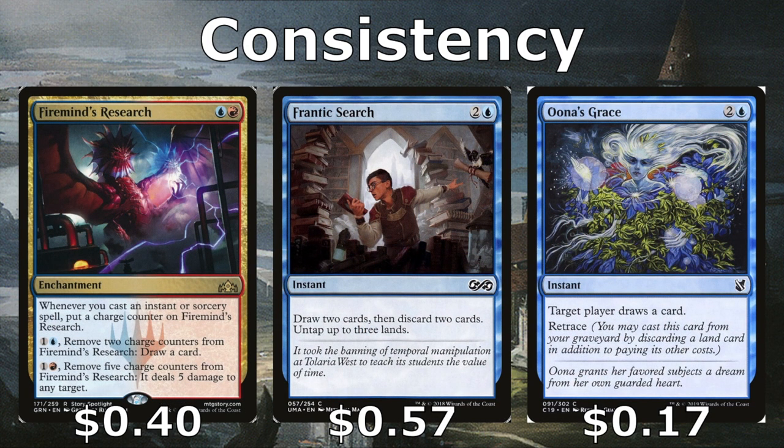Firemind's Research is an enchantment that comes down for two — whenever we cast an instant or sorcery we get charge counters, and we can remove two counters to draw a card or five counters to deal five damage to a target. Frantic Search is great in this deck: pay three, draw two, discard two cards we want in the graveyard anyway, then untap three lands. With our bounce lands that tap for two mana, we can net floating mana while filtering. Urza's Ruinous Blast helps with draws and turns all our lands into draw spells so we don't have dead cards.